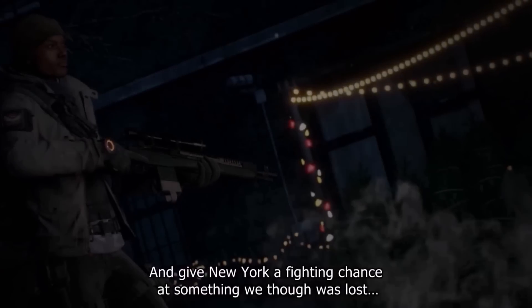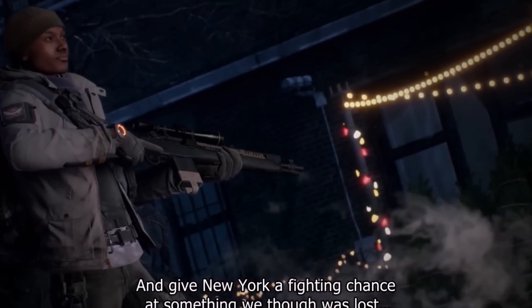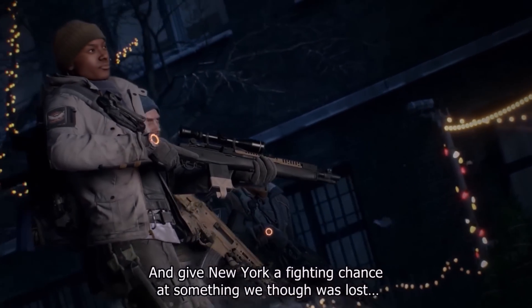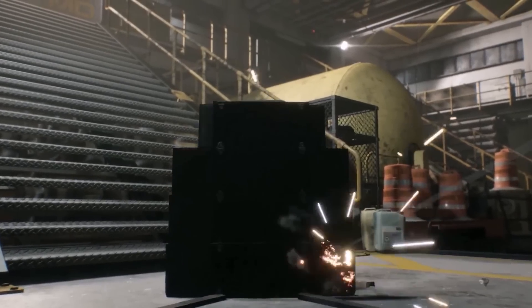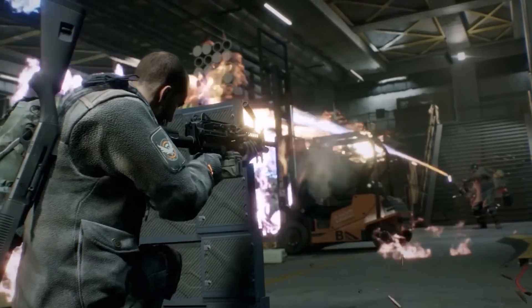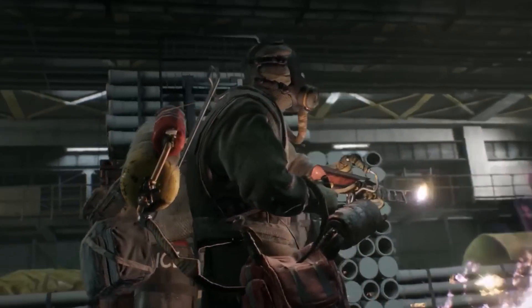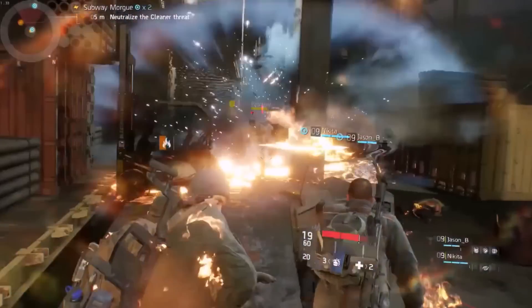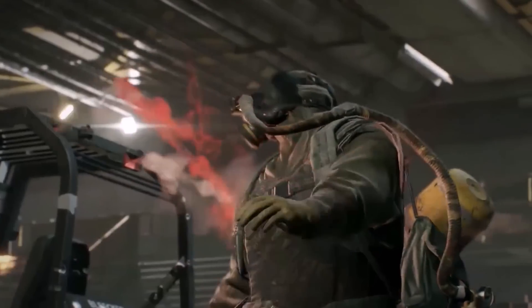In the next shot in the base of operations, you can actually see some agents communicating with each other through emotes, and there's also an agent doing jumping jacks, which is pretty funny. In the next shot we can actually see that beards are confirmed, which is awesome — I can finally create a character that looks exactly like me. Then in the next shot we can actually see a shield being expanded, which is a possible upgrade from the security wing.